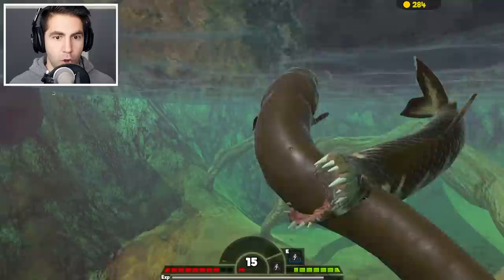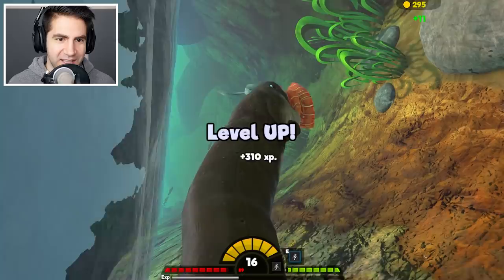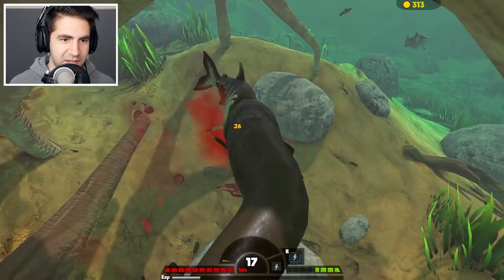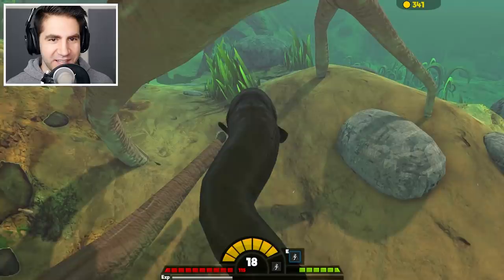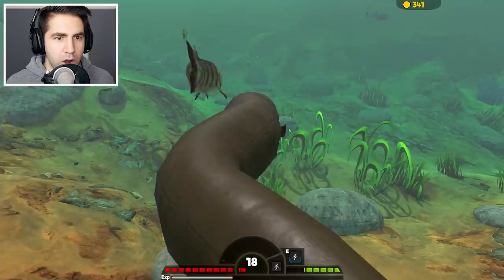That guy tried biting me — he was biting me while I was zapping him. He actually did a decent amount of damage. That was close. So these tiger fish are kind of dangerous. Yeah, zap radius — that's a term I just made up. And zapped him. You had no idea I had such a big zap radius. Let's check out our zap radius — it's not that great. We gotta be really close.